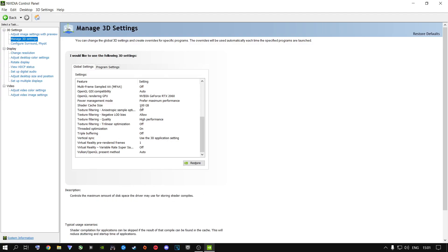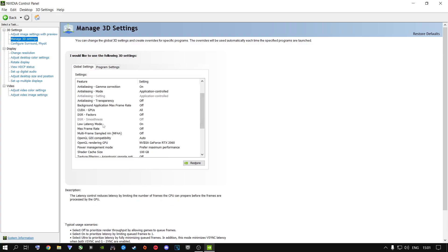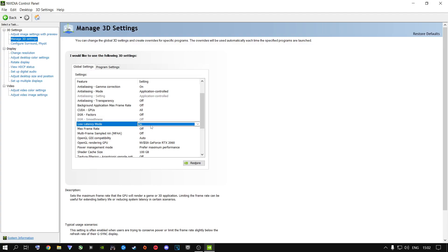Shader cache — 100 gigs, always. Please go ahead and change that if you haven't done so already. Power management mode — maximum performance. Quality — high performance. This will make your game run much smoother, and the 100-gig shader cache won't give you any stuttering when you're parachuting or landing. Threaded optimization plays a very big role — please put this on if you have this option. For low latency mode: if you only have ultra, put it on ultra. If you have both on and ultra options, play around with them — I have mine on 'on' and it runs perfectly fine.